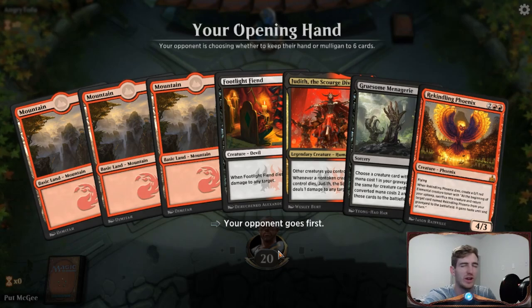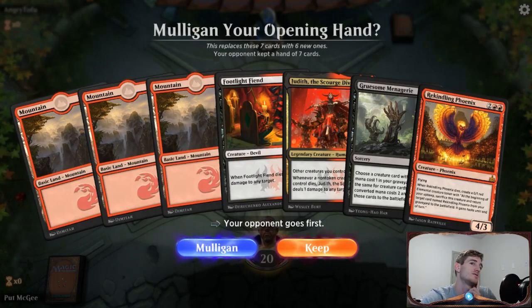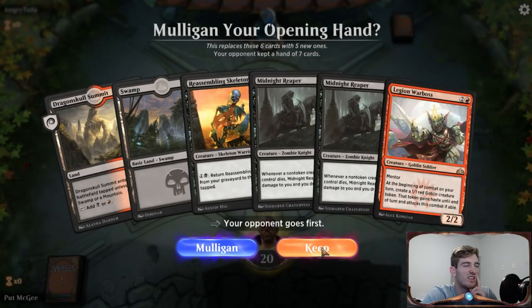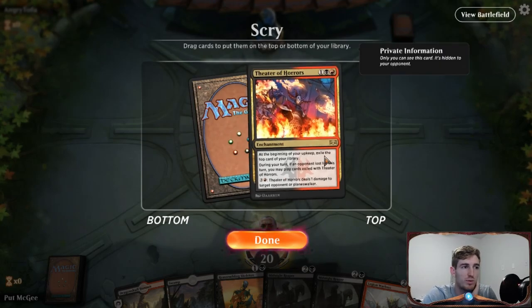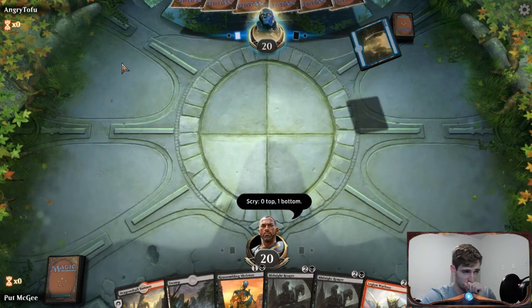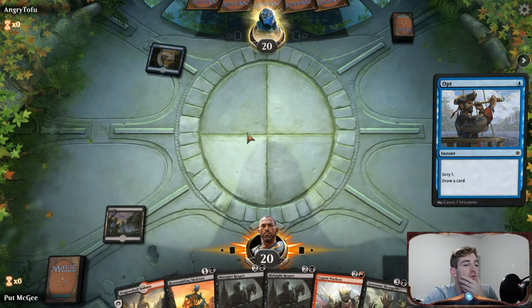Game two. I don't think I can keep this hand — all mountains and a heavy hand. I'm going to keep it though because even though it's bad, I have Midnight Reaper so I don't need Theater of Horrors as much, and I'll put it on the bottom to help draw lands early. Still no land drawn — I guess that's okay. Looks like we're up against mono blue, which can be dangerous if we don't get rolling quickly.